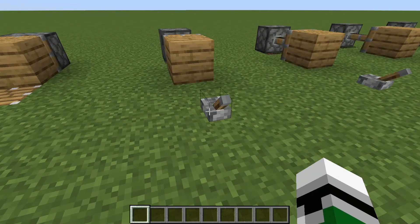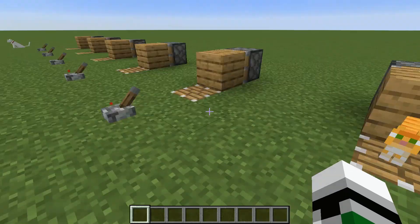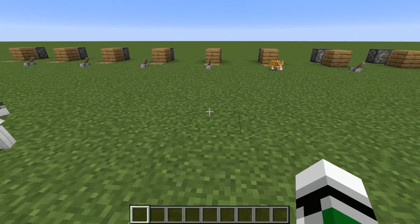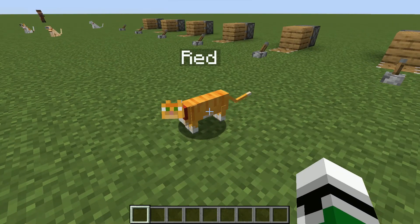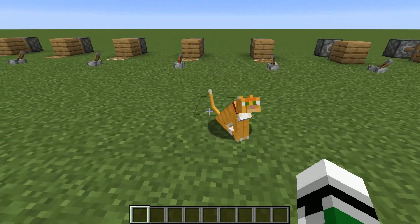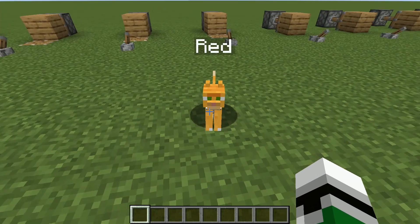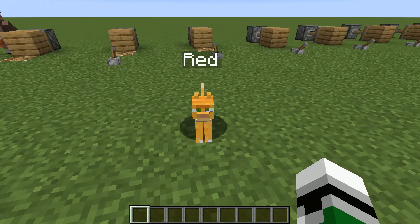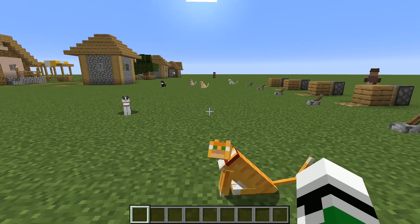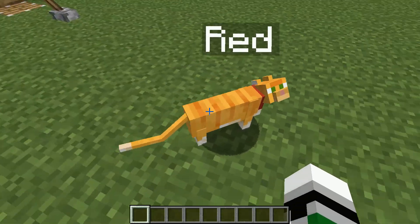Next is the red cat - at least, that's what they call it on the Minecraft wiki. I prefer to just say orange cat, because that's what it is. The coat is orange and kind of striped, white chest, white paws, white tip on the tail. This cat, along with the tuxedo cat over there, were two of the three original cats that you could get from ocelots, which is how you used to get cats. Now I think cats are separate.